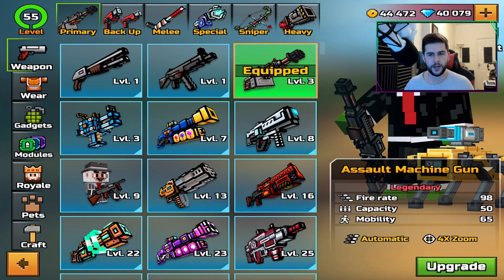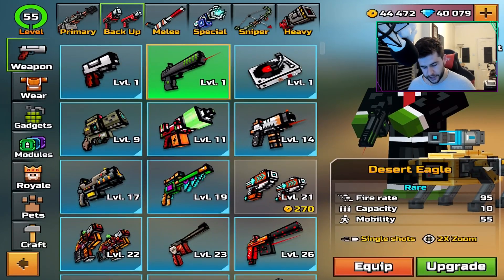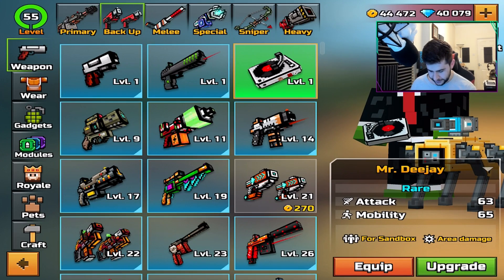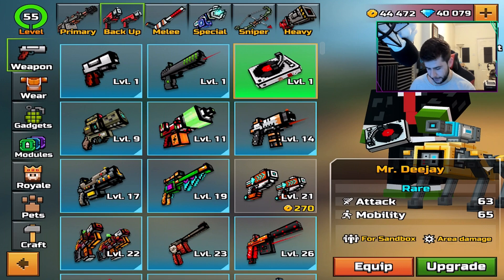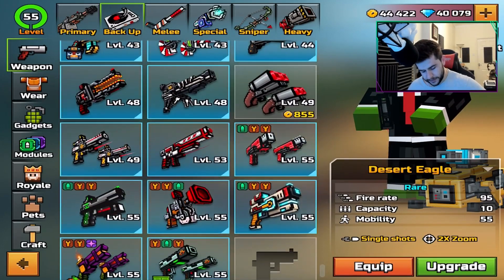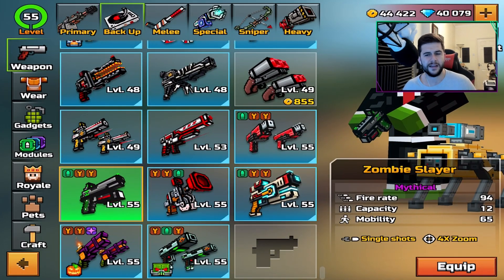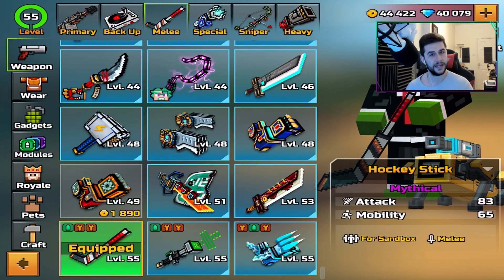I'll max them all out off screen — they take quite some time. Going to the backup section: somebody suggested Mr. DJ. I'm going to try this because apparently it's for Sandbox, but I think you can use it in ordinary gameplay. I was going to do the Desert Eagle, but the last episode we did the Zombie Slayer. They're very similar and it just wasn't that great.